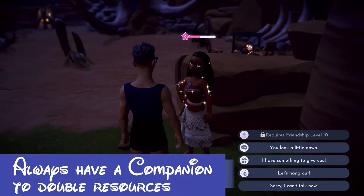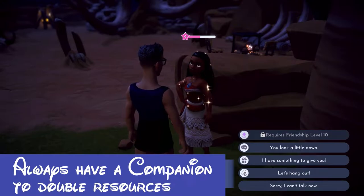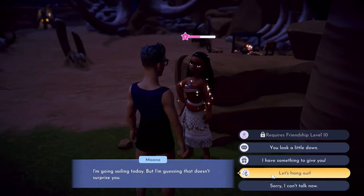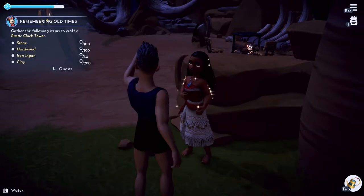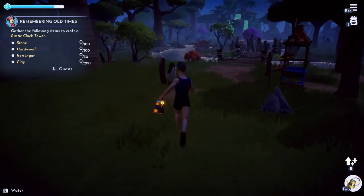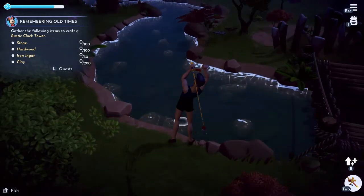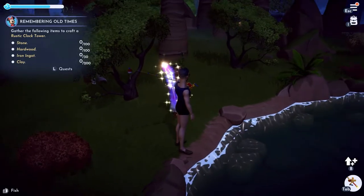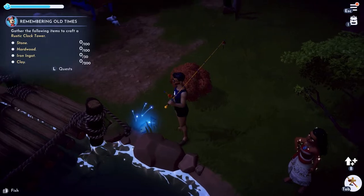Tip number two: anytime you're doing resource gathering, always travel with a buddy. Why do you want to travel with a buddy? It is very simple. In this case, Moana is one of my fisher people. When Moana follows me to do fishing — we'll do fishing over here in Sunlight Plateau since we're already up here — and I do catch fish, she will in return, while doing resource gathering, spit out another fish.